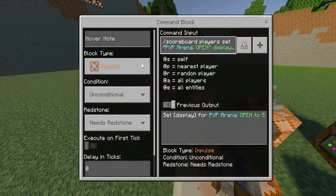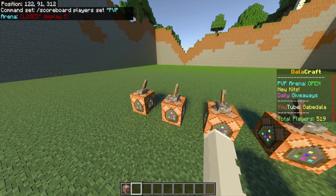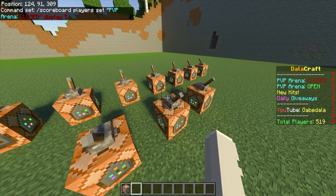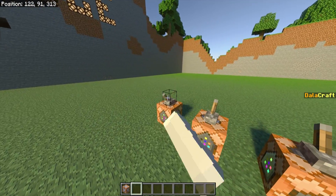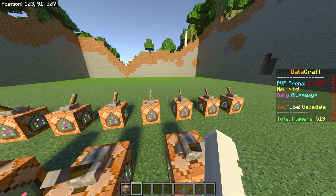I could even go into the PVP command block and instead of having it open, I could say it's closed. I'll change the color from green to red and type closed. It doesn't change until I flip the lever. You do have to clear your display first, so I'm going to clear it all and then add the display again. Now when I flip all the levers back, it says the PVP arena is closed — now everyone knows the PVP arena is closed and you can't go in it.